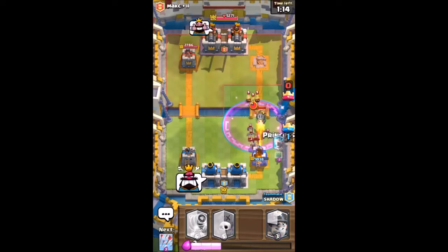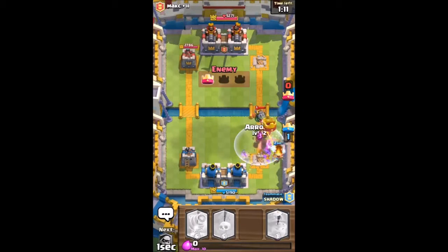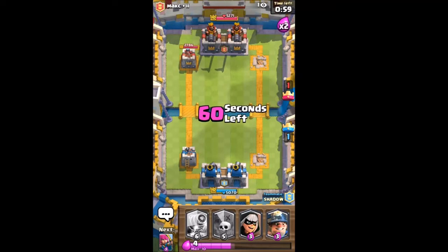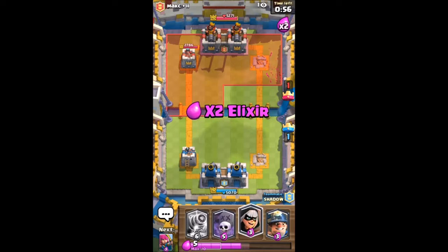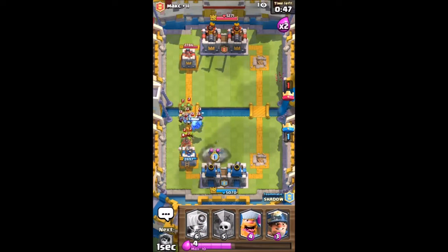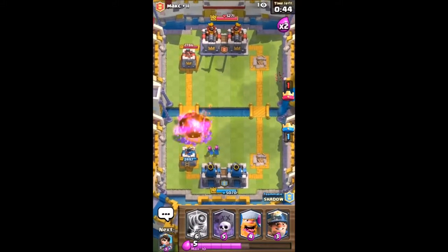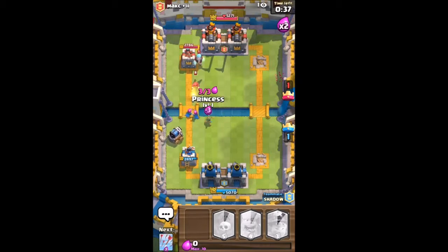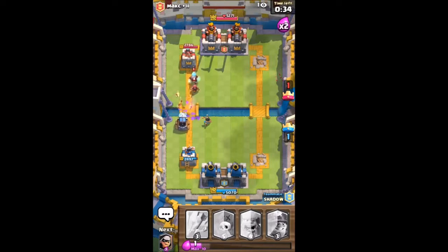I really don't have anything for this though, kinda sucks. This little arrow — I'm gonna bank it up here. This little Princess here.